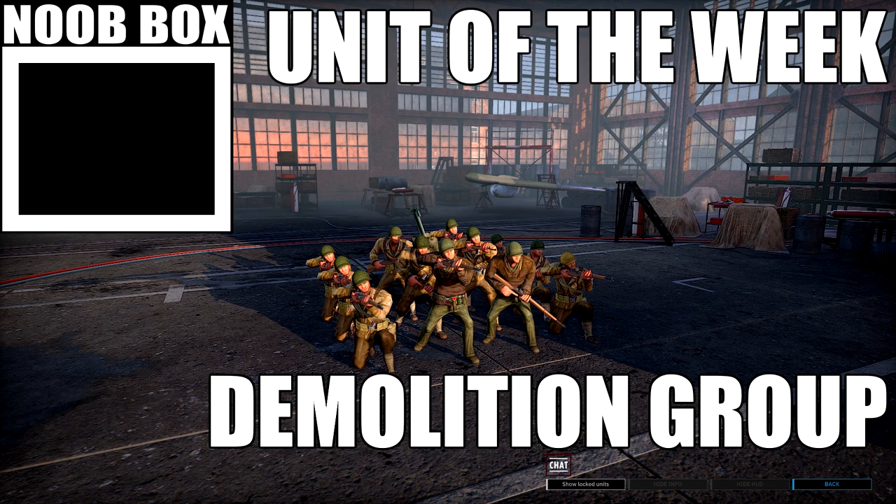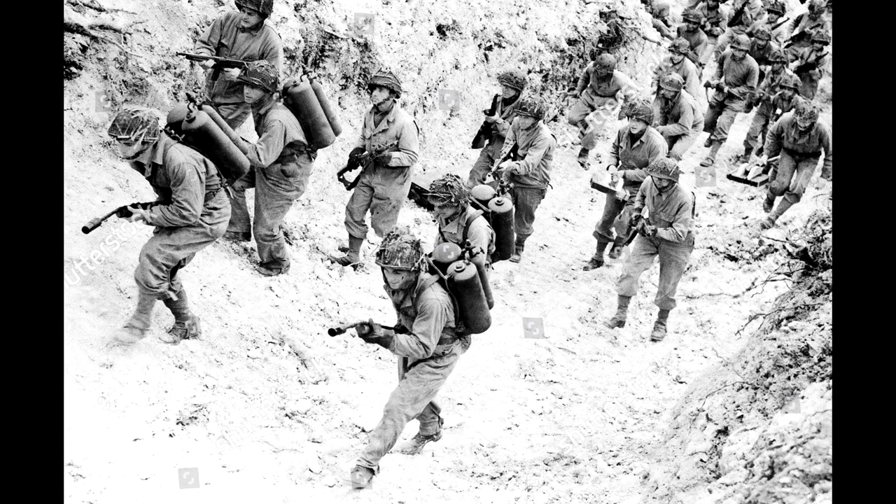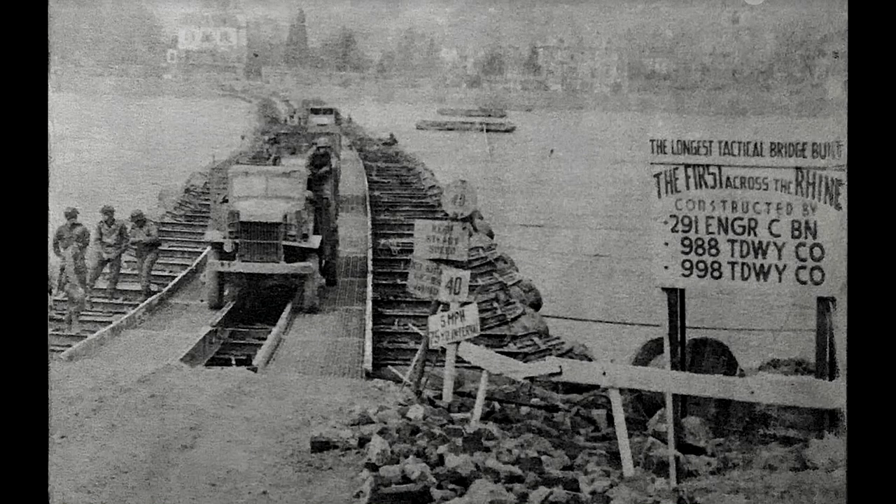Hello and welcome to another unit of the week, and today we'll be taking a look at the American Demolition Group. In the history section of this video, I try to talk about unit history when it comes to infantry, but regarding the demolition group in particular there's not a whole lot of information. Essentially they're just meant to represent the close quarters urban warfare specialists in the 2nd Infantry Division. Once they started fighting over Brest later on in the D-Day campaign, they were given flamethrowers and bazookas to blow up German positions.